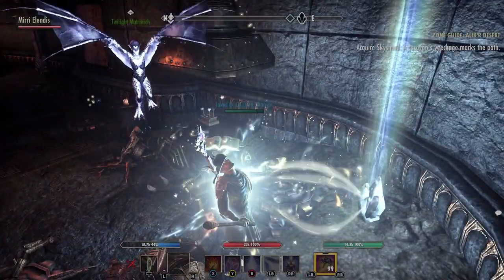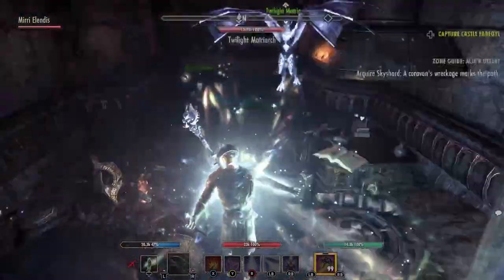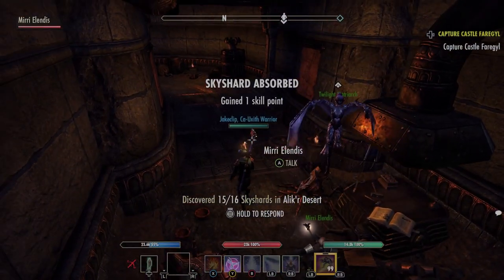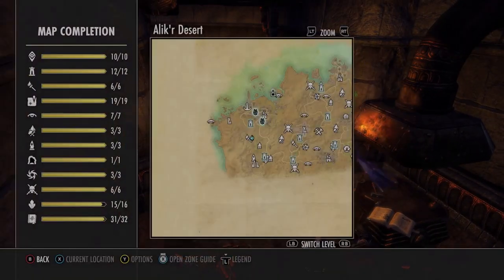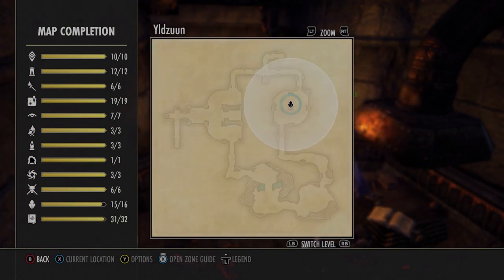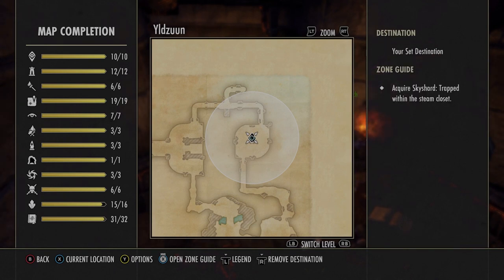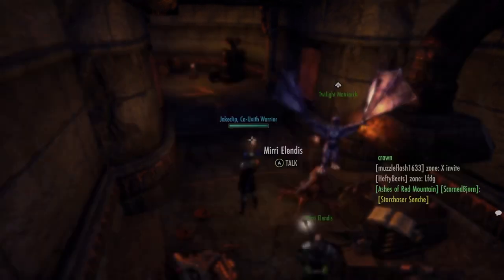I'll activate this sky shard and it's going to do something even nicer here in just one second after I pick this up. It's going to ask me if I want it to take me to the next sky shard zone. If I continue exploring by going over to the option on the left, it's going to take me exactly to where that one is, which is inside this delve right here.